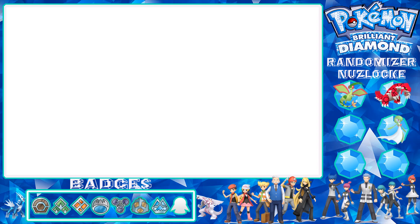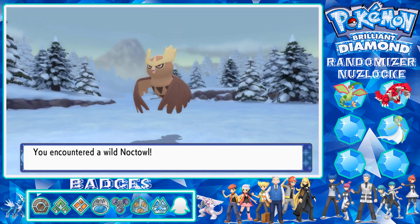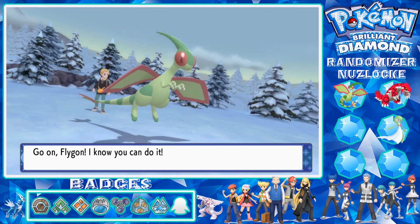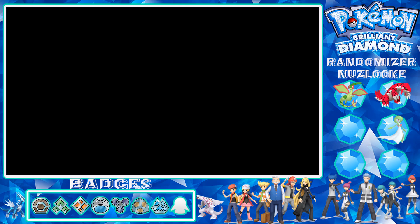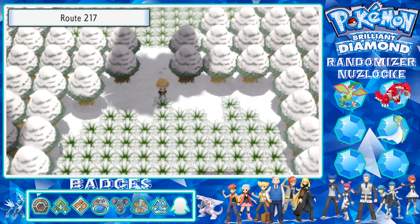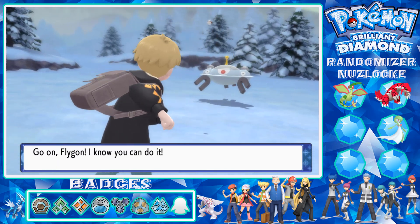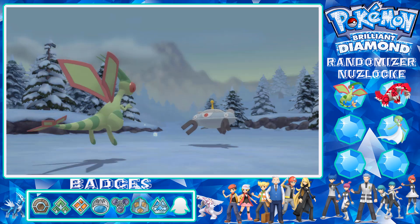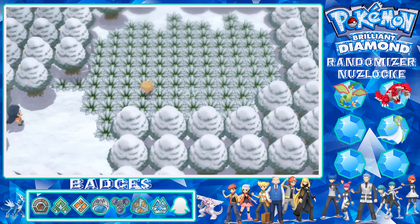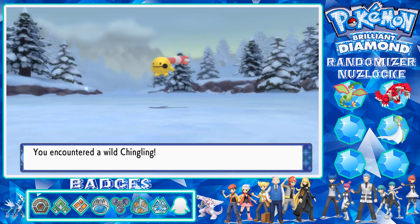We've done the Lake Acuity part for now. I thought there was a battle there but we must have to go to headquarters next. I'll go down to the next route just to see if there's anything good. Route 217 - we've got a Magnezone, that's interesting. We'll get away from that and check again. We've got a Chingling - we don't want a Chingling.